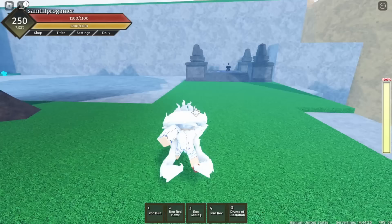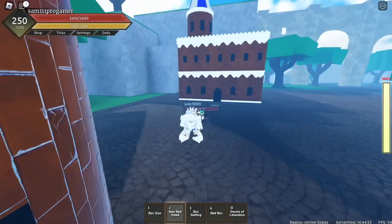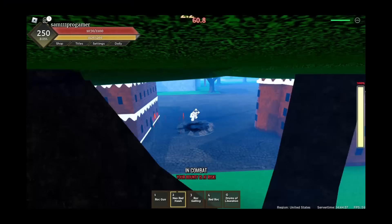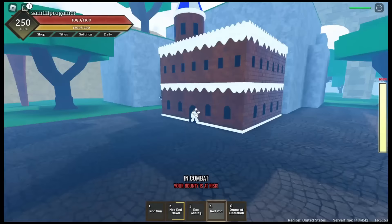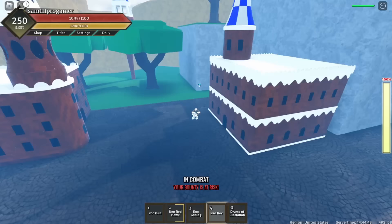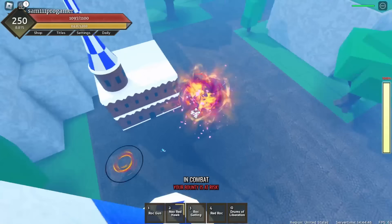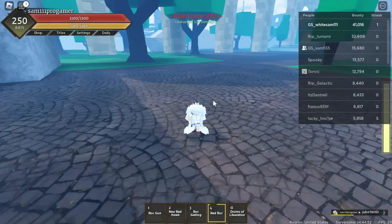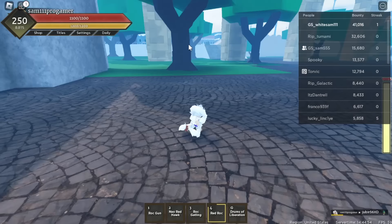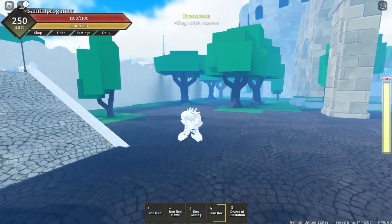I see a dude right here - come on, fight me! I need my bounty, I'm gonna do my Neo Red Hawk on him. I see burn damage - he's right here, I'm gonna do my Red Rock real quick. There we go, and I think he should be dead from that. We only earned 100 bounty though - now I'm at 41,000 bounty, I just need one more k and then we'll be at 42k.